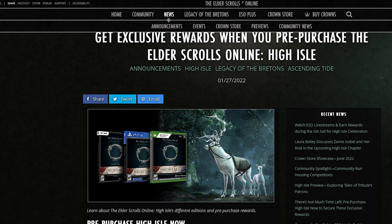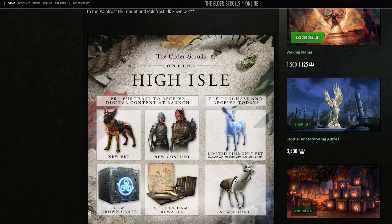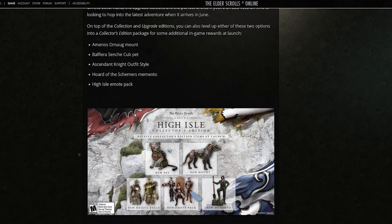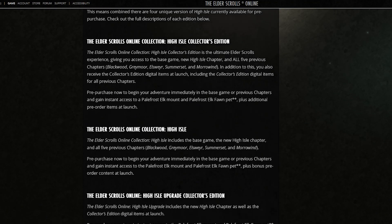Check out the ESO website to see which High Isle Chapter version is right for your needs. Some versions offer you just the High Isle Chapter, while other versions also give you access to all the past chapters, and then you have the standard bonus rewards or additionally the Collector's Edition rewards.